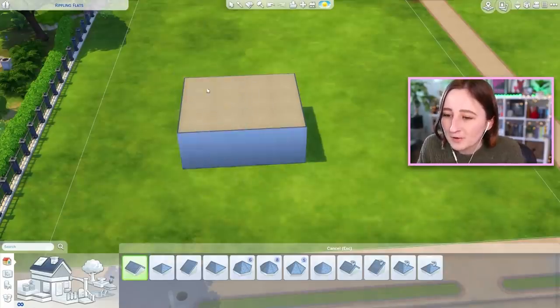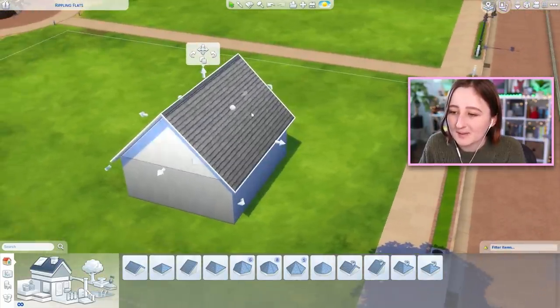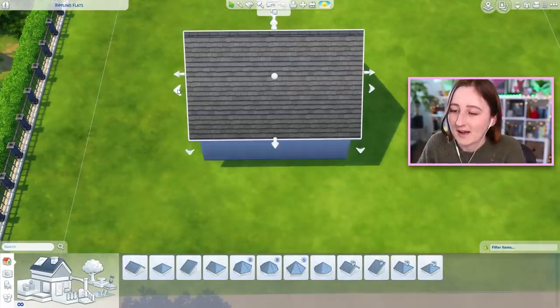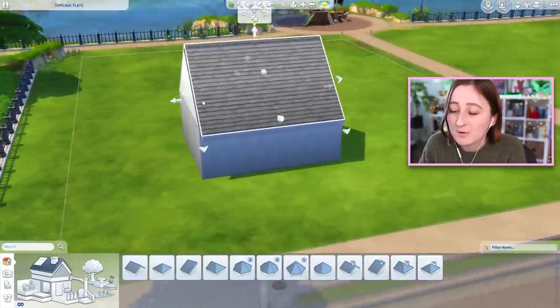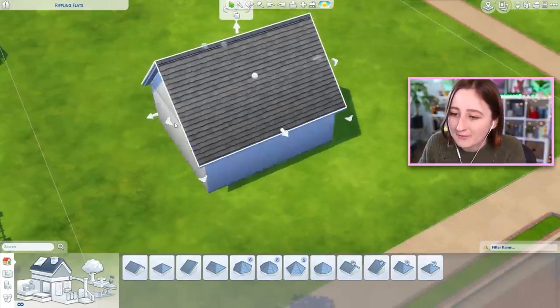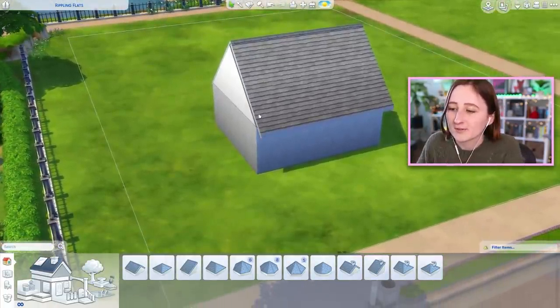I'm going to quickly show you some roofing tricks and explain what all of these random buttons mean, because there's a lot of arrows and they're kind of confusing. These little arrows on the left and right side remove the overhang — so if you don't want an overhang on the left and right side and want it flat against the wall, you can remove those. You can also remove just one side at a time by holding shift, so you can have the overhang on the right but not on the left, or vice versa.